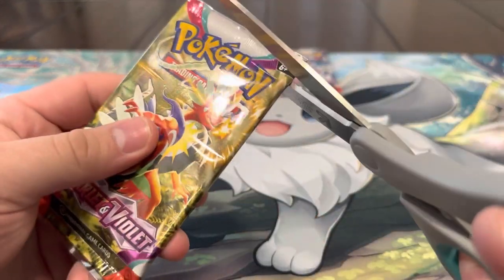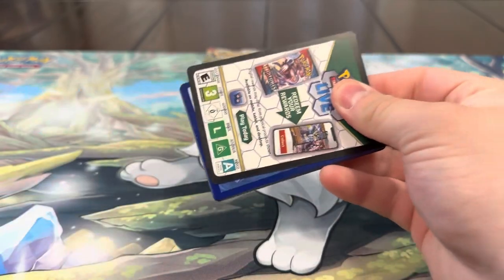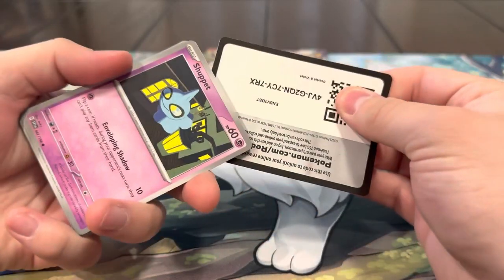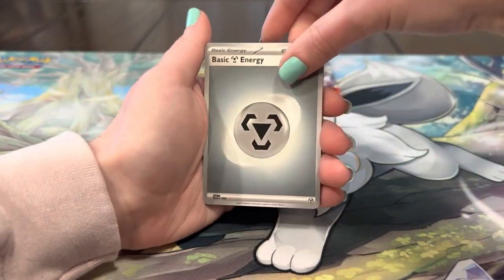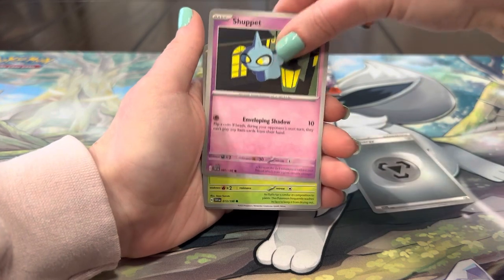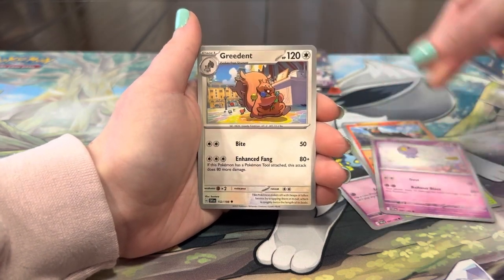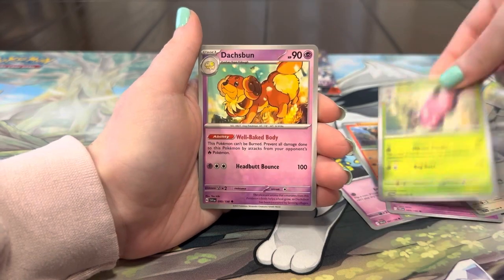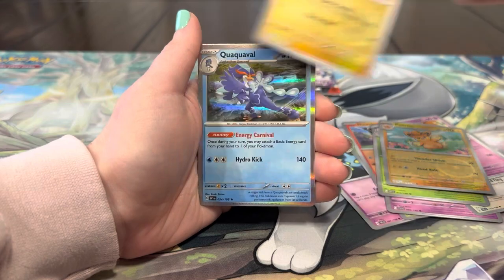Three packs left to pull something — I think that might literally be the only hit, which is pretty insane. Let's see what we got — energy, Shuppet, Sprigatito, Houndour, Driftloon, Greedent, Pavilion, Dash Bun, Pommel, and a Magnemite. Two packs left — I kind of don't even want to pull it at this point.